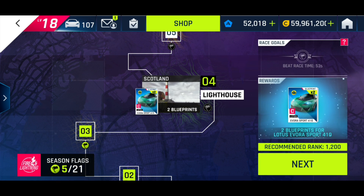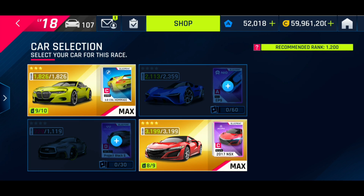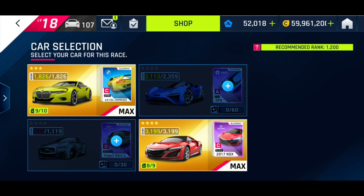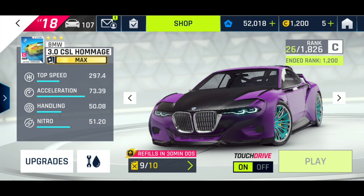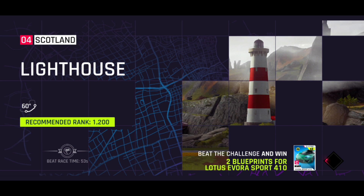So Lighthouse. Get two Avora Sport Blueprints for finishing this. What was the objective? Just beat 53 seconds. So I'll use the NSX. The recommended rank is only 1200. I'll use the lower rank car to show that it's possible to beat 53 seconds.